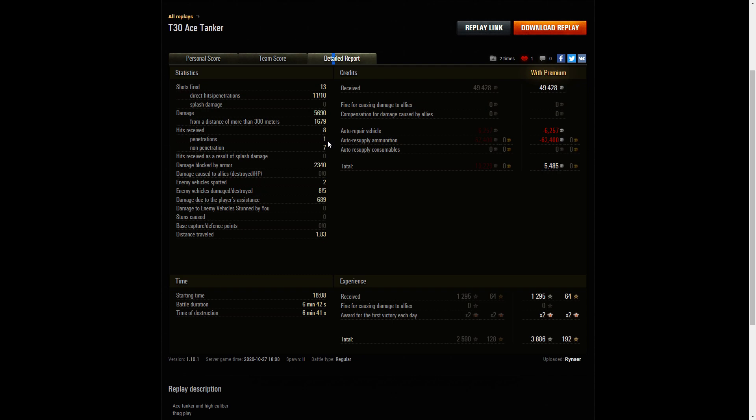He received eight hits from the enemy but only one actually penetrated — the one that went through the top of the turret, carving a hole right through and taking out his vision device. He received seven non-penetrations; all those shots either hit the gun mantlet or around the turret area, so they just didn't find the weak spots. That's why he managed to survive. 2,340 hit points of damage blocked by armor. He didn't qualify for a Steel Wall simply because he didn't receive enough hits — only eight, when he needed eleven.